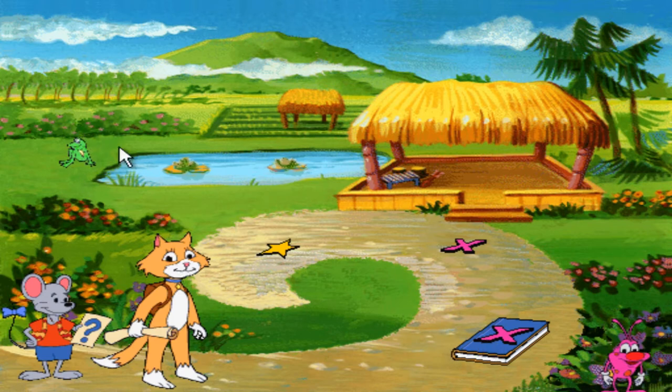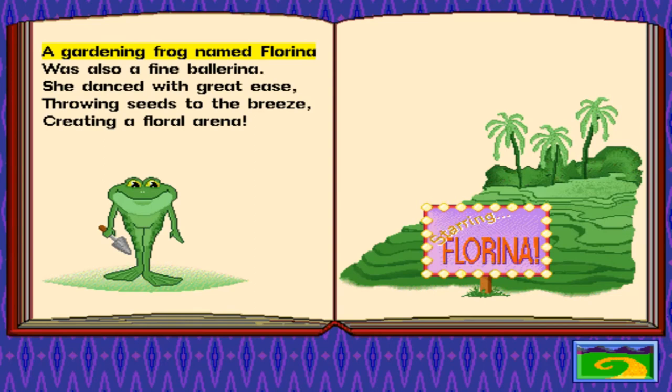I don't know what this world is, but apparently we're on a tropical island of some kind. That must be it. Let's see what this math book story is all about. A gardening frog named Florina was also a fine ballerina. She danced with great ease, throwing seeds to the breeze, creating a floral arena. To help me plant the flowers, click on the arrow and turn the page. What's her accent? I don't recognize that accent.